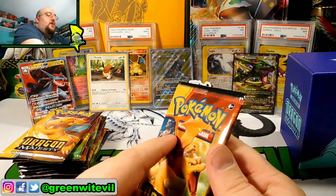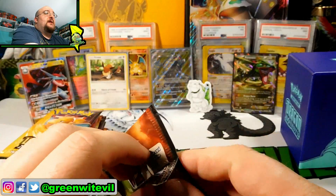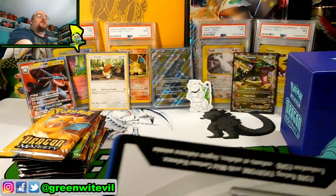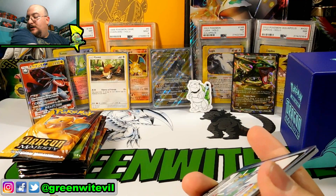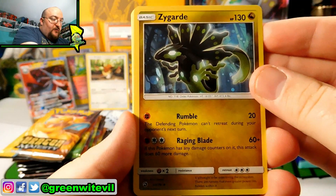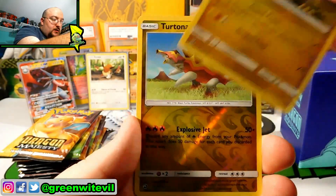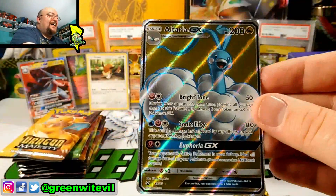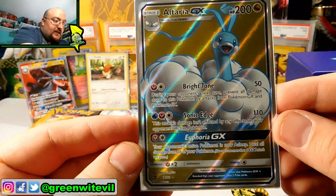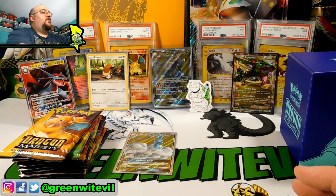First pack in, guys. Elite Trainer Box — I haven't opened one of these in a long time. Last one I opened I think was a Shining Legends. Track record for ETBs for me has normally been pretty good. We have Zygarde, Drampa, Flygon, Horsea, Corsola, Darumaka, Phoebe, Hakamo-o, Reverse Turtonator, and an Altaria GX Full Art! One pack, one full art — that is a really nice looking card. So we got ourselves a hit already, first pack in.